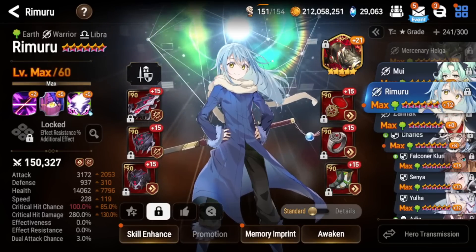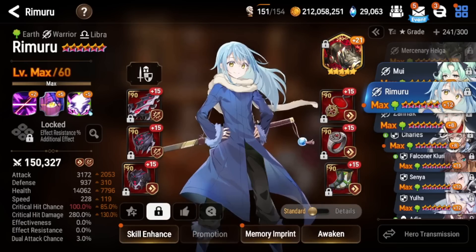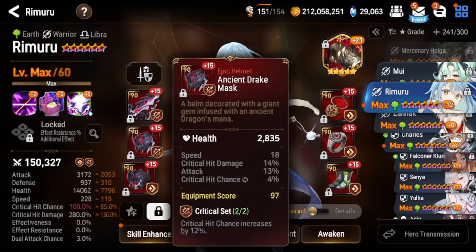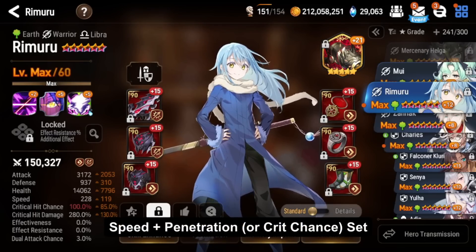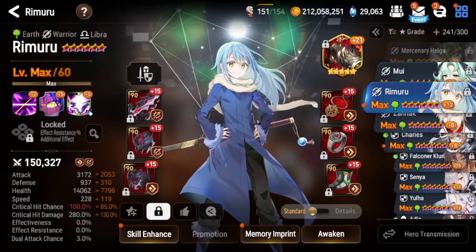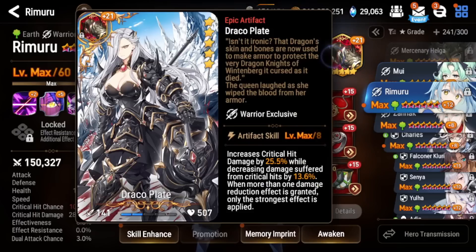For the damage build, this is the build shown on screen. Speed set is again universal and a big reason why Wyvern is so good to farm. For the secondary set, I personally recommend either crit chance or penetration. Penetration set is very good for damage Rimuru because even though the fixed damage doesn't scale with it, the initial damage from his S3 is very high on this build, and his S2 and S1 will also hit very hard. Penetration set is the best, but crit set works fine as well.